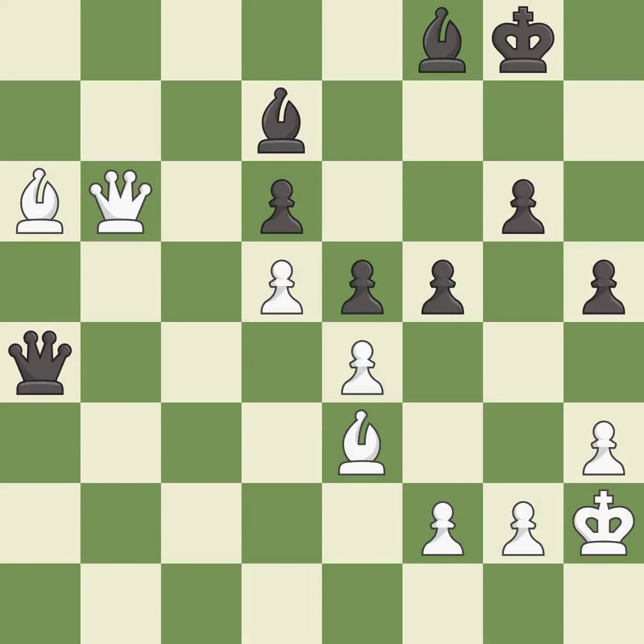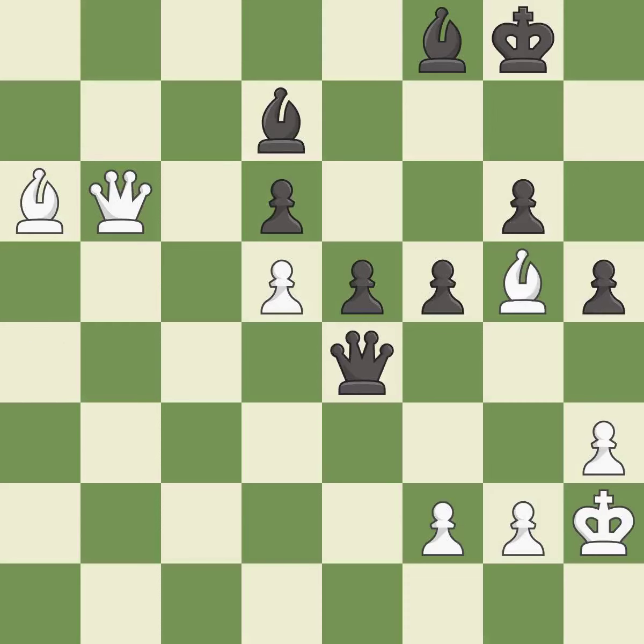This threatens to kick a bishop — it is an inaccuracy. This threatens to pin a bishop to the king. This stops the opponent from being able to kick a bishop — it is best. This overlooks an opportunity to capture a free pawn, permitting the opponent to win a tempo by threatening a bishop — it is a miss. This pins a bishop to the king — a game-changing move giving white a winning position — it is a great move.